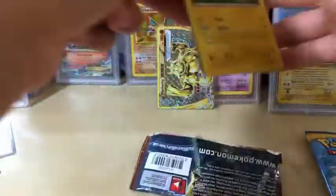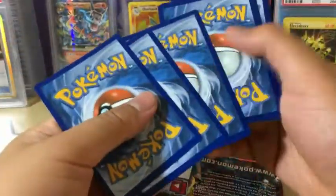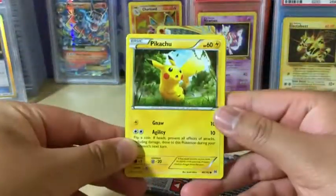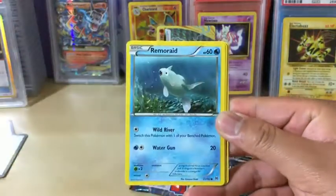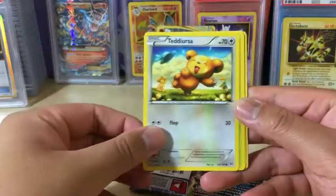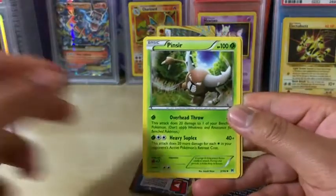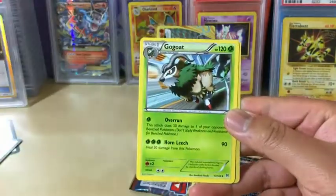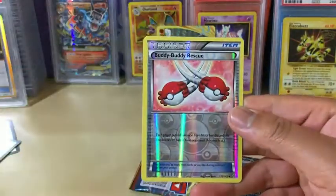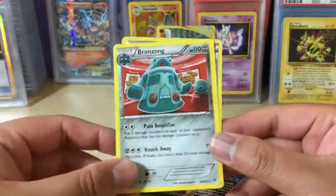Let's see what we can get out of Breakthrough. So what we got: Pikachu, Hoot-Hoot, Remoraid, Teddiursa, Scatterbug, Judge, Pinsir, Go-Goat, Reverse Holo Buddy-Buddy Rescue — very nice — and Bronzong Non-Holo Rare.